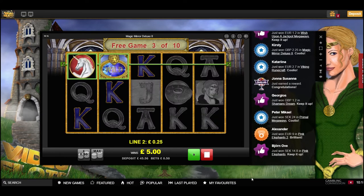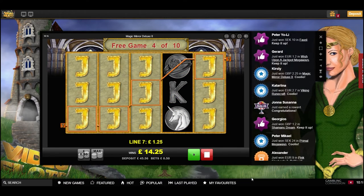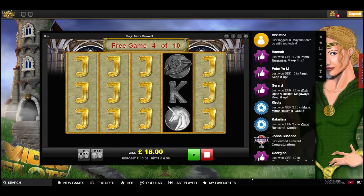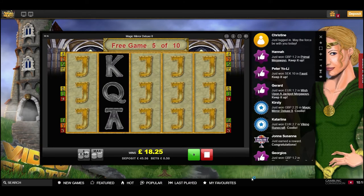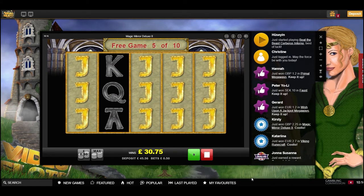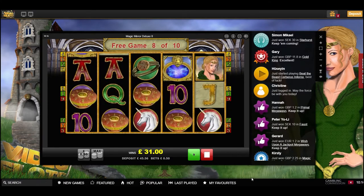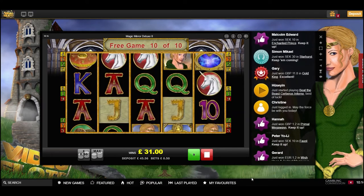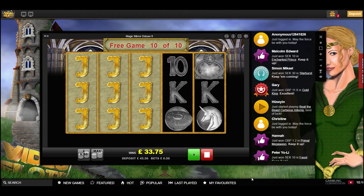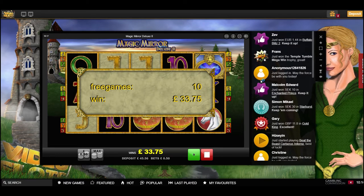We've got jacks so we have a full screen. Four jacks — what does that pay? One pound 25, so that's 12 quid. Up to 18 pounds. Last spin, three — it didn't pay as good as the 20p bonus. So that was bonus number two at 33 pounds 75 on a 50p stake.